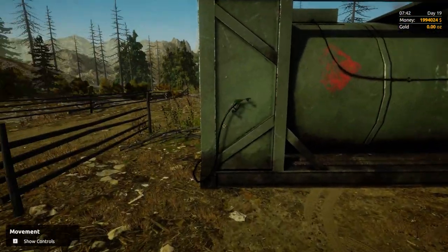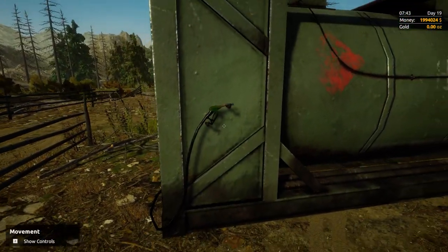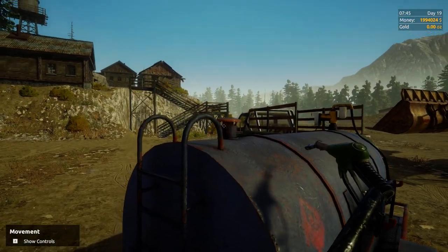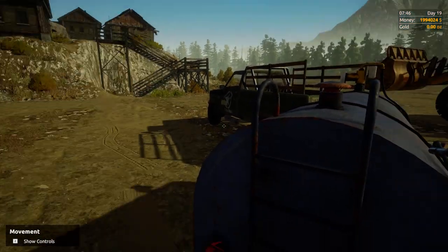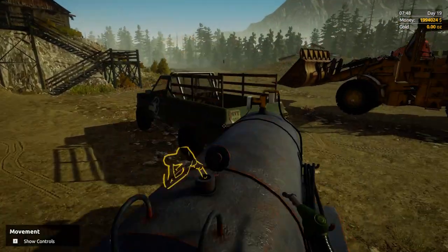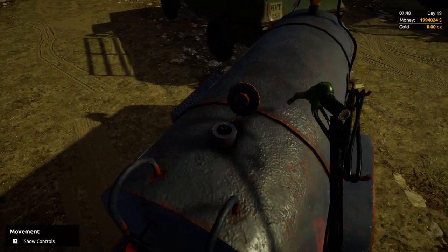Then you have your large fuel tank — more stationary. It can be moved with a little work, but it does fill up the other fuel tank, or at least it should once you open the cap. Make sure you open the cap so it works correctly.